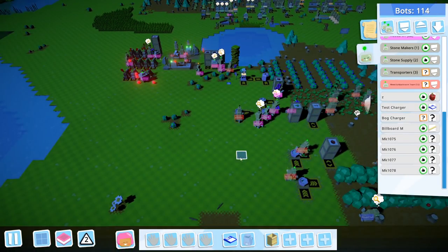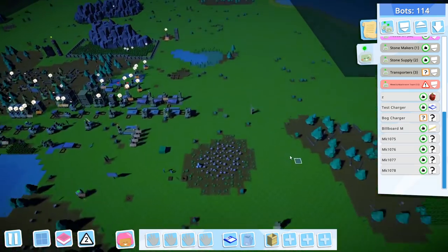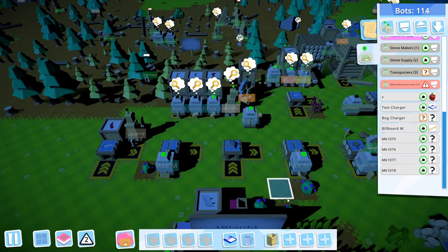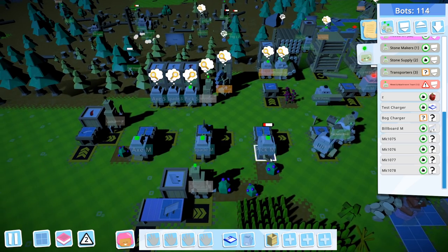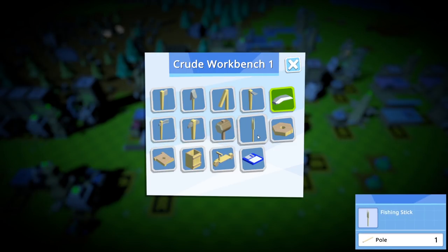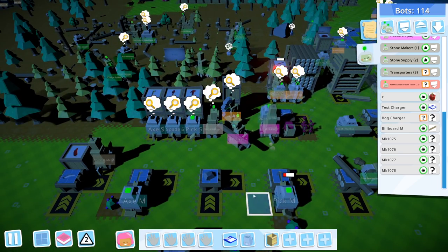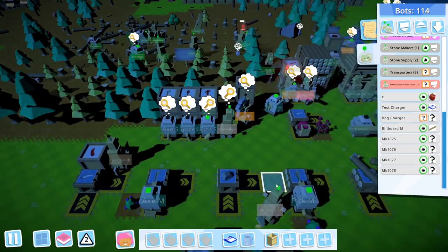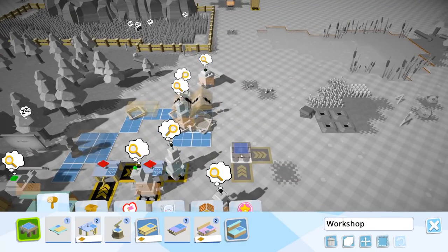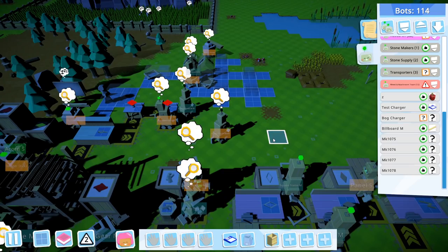So what do we want to do next? I guess the next step is those fancy houses, which means we need a lot of cereal crops. I think we also need tools — like hoes. I don't think we have any hoes. Can I make those here at this bench? We can make fishing sticks, crude picks, scythe, and hoes — yes, we can. I might set up making flails and hoes. We need to get a few more of these workbenches made. Let's go and set those up for our bots.